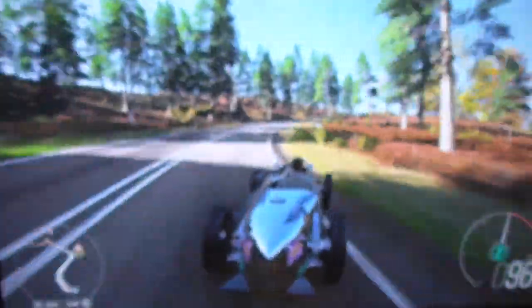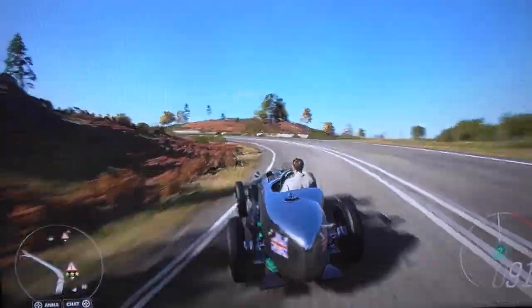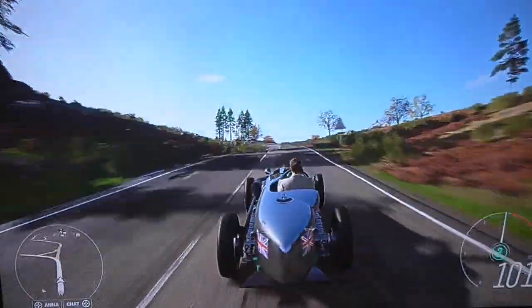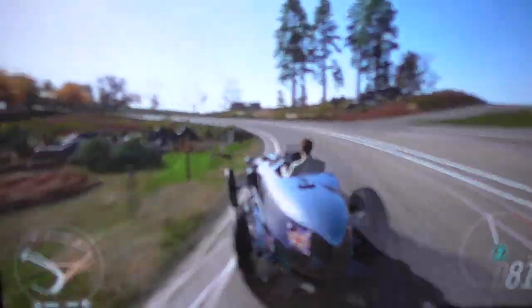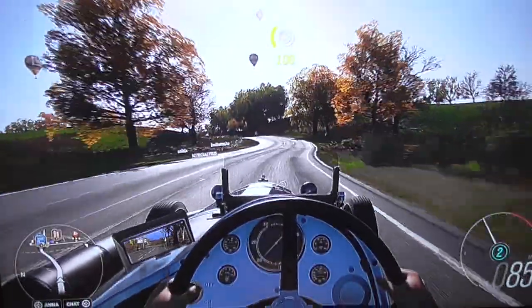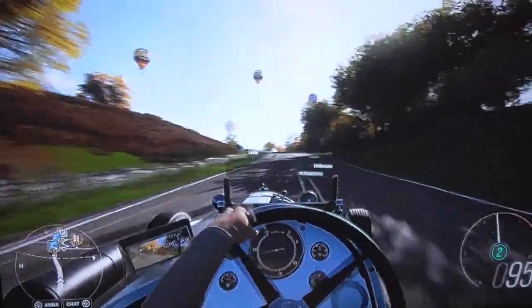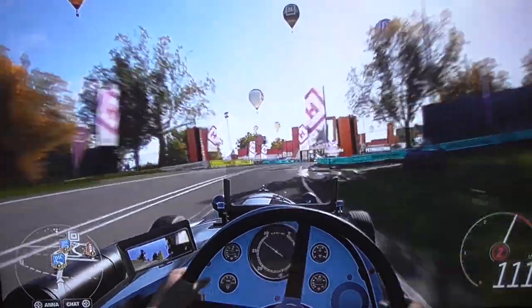This car was just added into this game this week for the autumn season. As you can see, trees and stuff — everything is colored green and red. It's a pretty cool car. Here's the inside view, the interior. You can actually see the mirror — it only has one mirror in its rear view, and it's sideways, which is kind of weird. You can also see it has a very small windshield, probably not much bigger than an iPad or something like that.